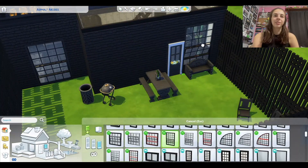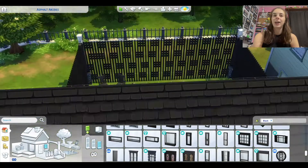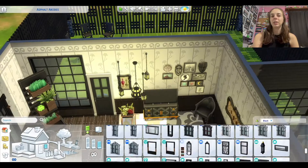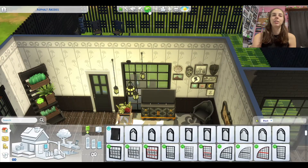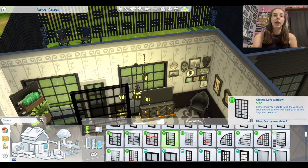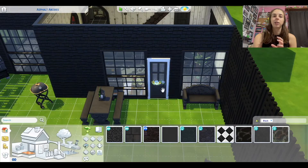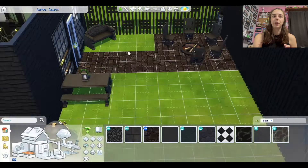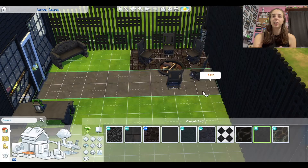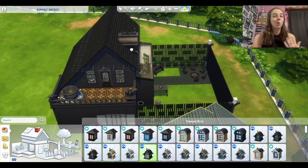I feel like now, looking back, I could have added some dirt spots in the grass to make it look not so kept up. And I think if this house was on a lot of its own, I would have made a walkway to it. But there's the greenhouse there and I wanted to keep them separate from each other, so no walkway.